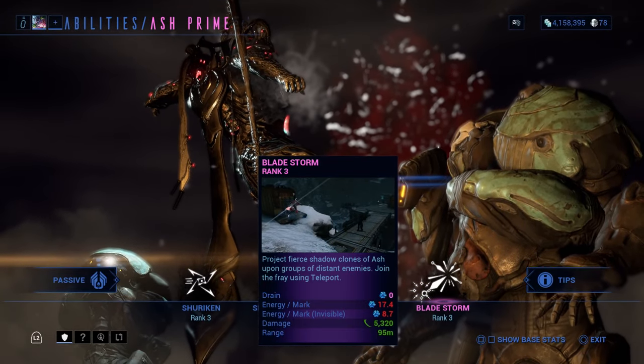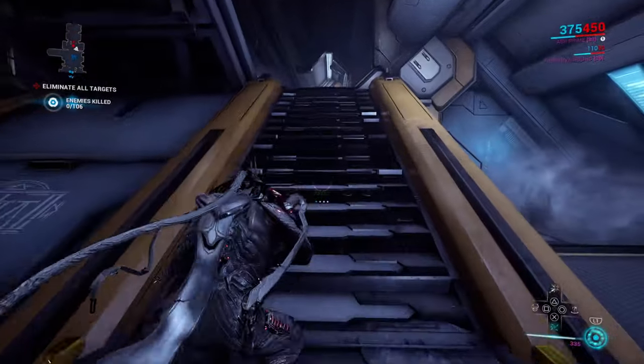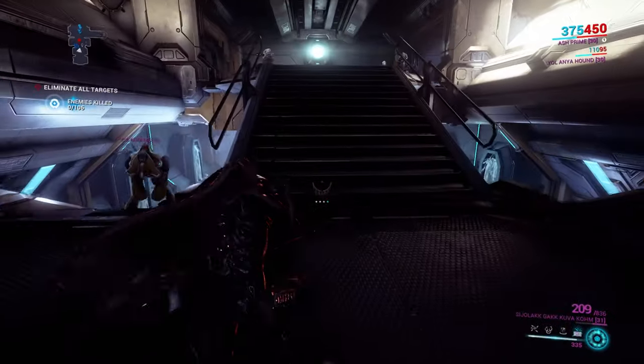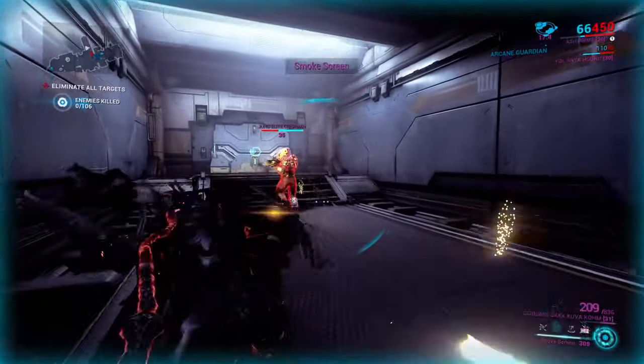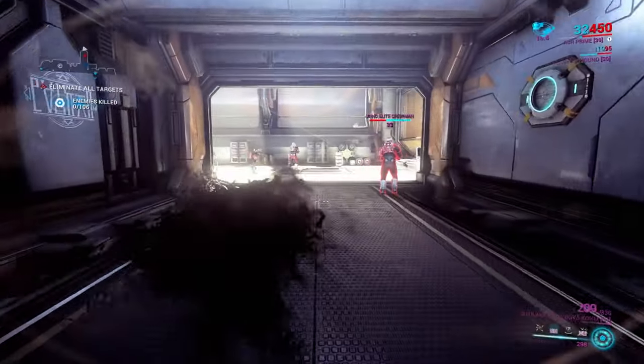The final ability Ash can do is his ultimate — Blade Storm. This move allows you to project fierce shadow clones of Ash upon groups of distant enemies. It behaves similarly to the Sharingan, in which you must mark as many enemies as you can and re-trigger it to send out the shadow clones. High range and damage can turn this move into something very broken.